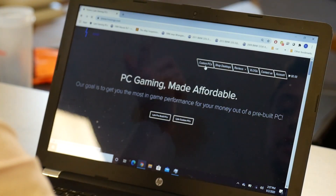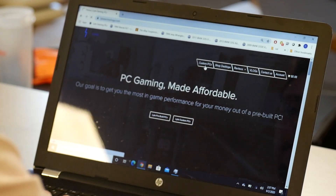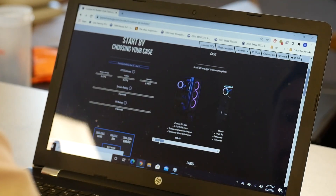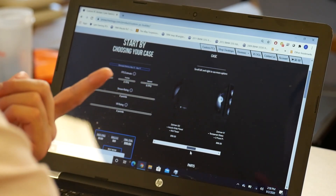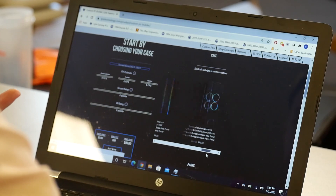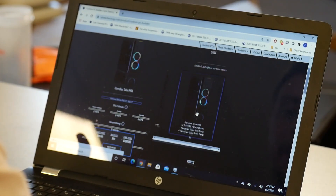This is version 1.2 of the custom tab — styling may change depending on when you're watching this. It starts off asking you to choose your case. You can slide back and forth through different options. I'm going with the Talus M1A right next to us — I love this case, it's got RGB on the side, two fans in the front, and a tempered glass side and front.